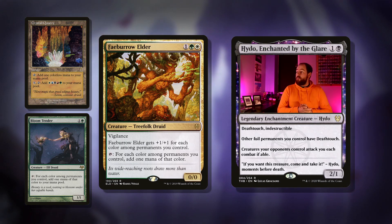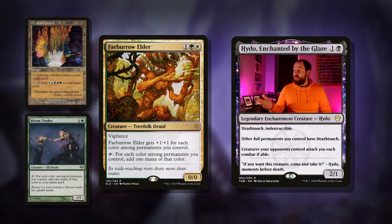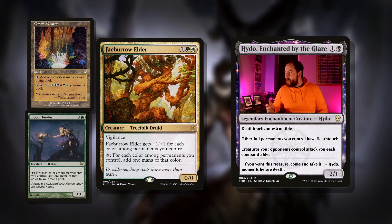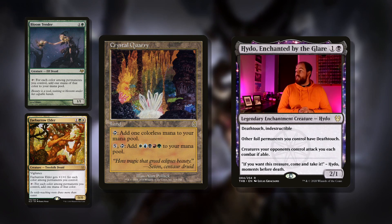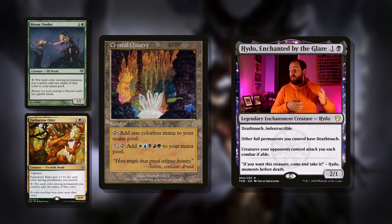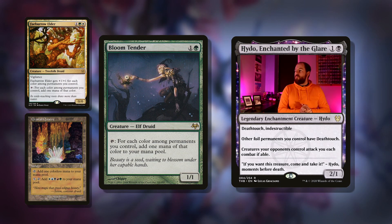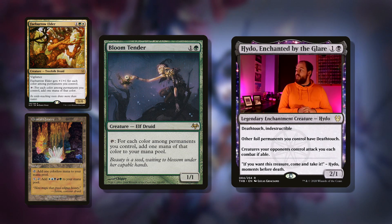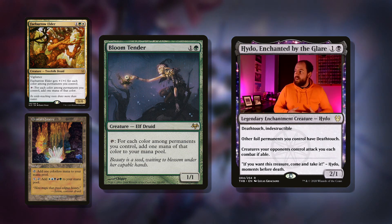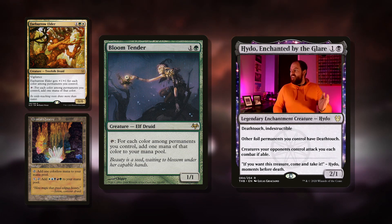Similarly we've got Fae Burrow Elder: three mana, zero-zero with vigilance, gets plus one plus one for each color of permanents you control, and tap to add one mana of each color among permanents you control. Baseline it just makes two mana — green and white — but if you have all the other colors of permanents it's suddenly making five mana. Then there's Crystal Quarry: a land you can tap for colorless or pay five and tap it to add one white, one blue, one black, one red, one green. Technically costing six mana but it gives you the exact mana requirements you want. Then Ballast Tender: two mana elf druid, tap for each color among permanents you control, add one mana of that color — exactly like Fae Burrow Elder but without the growth and costing two mana. A fantastic card that will absolutely win you games — just tap, activate our commander, plus five plus five.